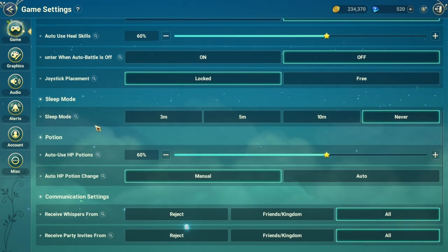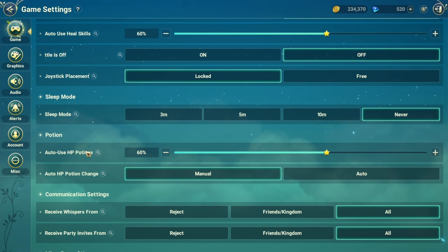The second thing to change here is the same thing for potions. Turn that to whatever you want, meaning your character will use a potion once their health reaches that particular percentage. Then the last setting to change is the Auto HP Potion — put that to Manual, not Auto. Setting it to Auto makes your character change the potion type on its own instead of using what you assign, which you don't want.